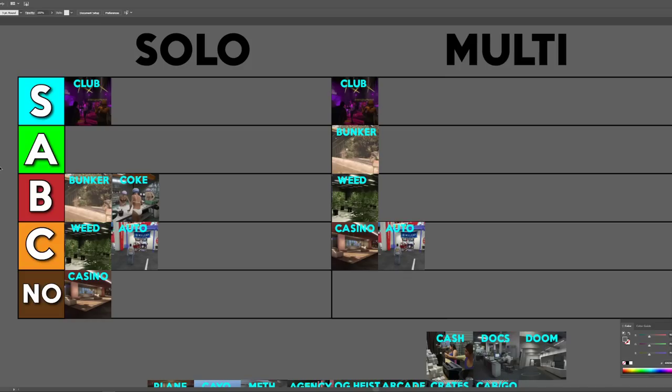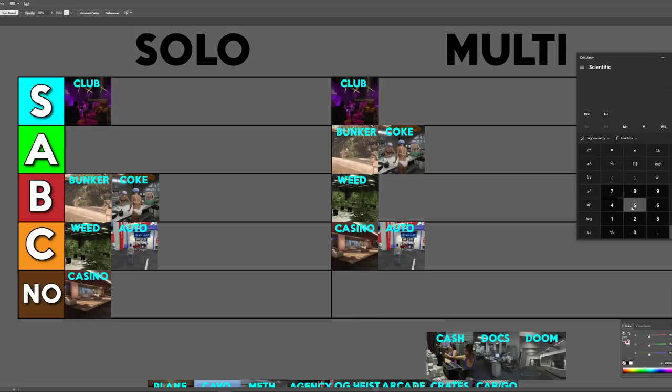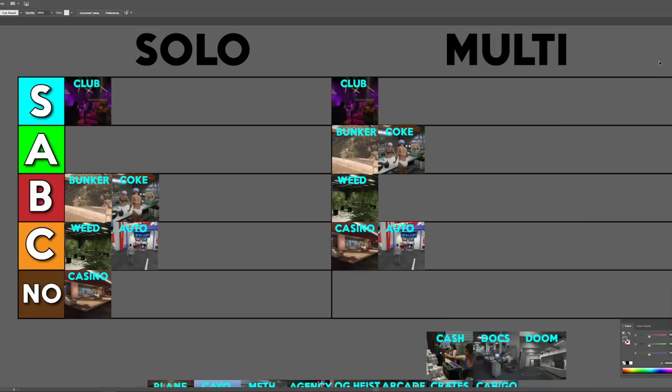The cocaine is right up there next to the bunker, and because it has easier sell missions I think it's just right next to it. When it comes to selling with friends, it goes up into A tier. Cocaine fills up to $525,000 at max, and with the 1.5 high demand bonus you're getting $787,000 in total. The bunker and cocaine are both really good in their own ways, and you can make a lot of money if you have friends help you sell.